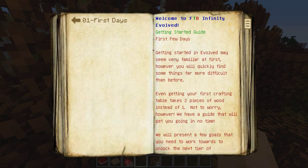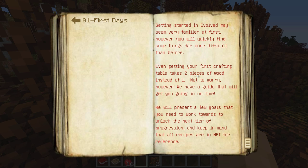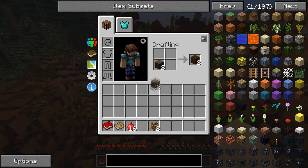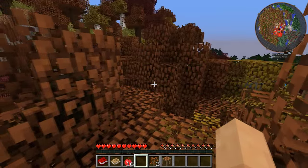First days guide: getting started in evolved may seem very similar at first, but some things are more difficult. Even getting your first crafting table takes two pieces of wood instead of one. Really interesting. Yeah, we only get half the amount of planks — very, very interesting. That is good to know.